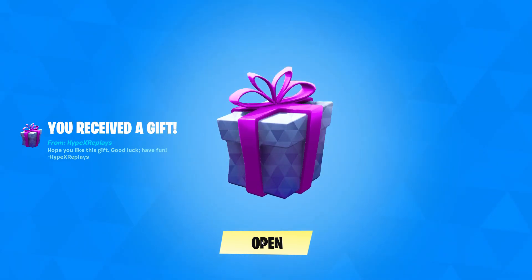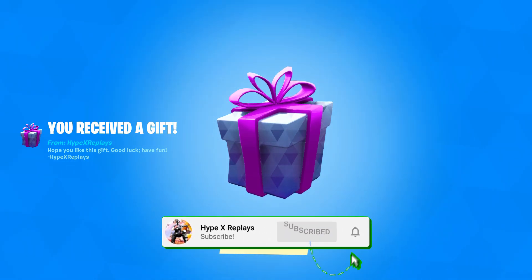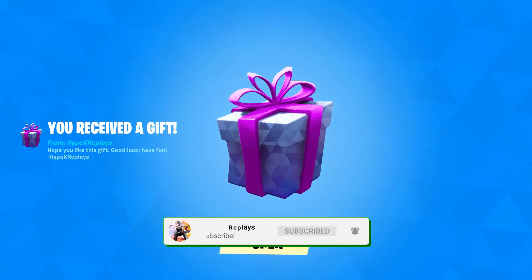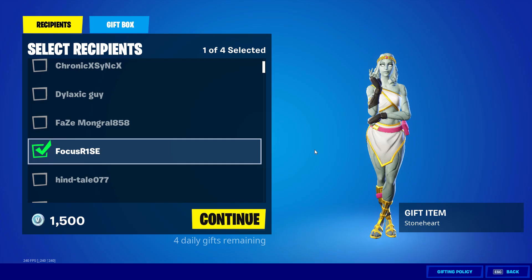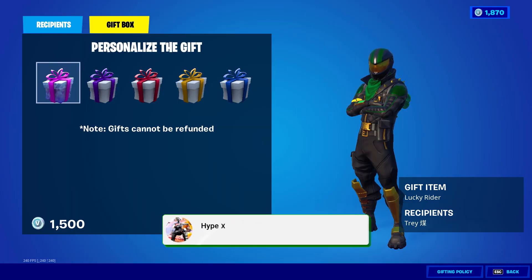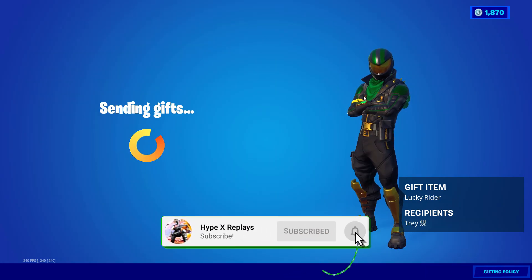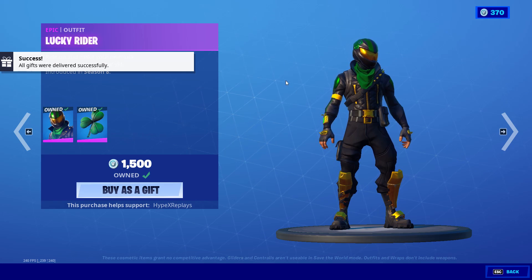If you'd like to see this, the next time you log into Fortnite, all you've got to do is make sure you are subscribed to the channel with the post notification bell turned on. Then go and comment down your Epic, as I do try to give my subscribers gifts all the time here on the channel. To get a free gift, drop a like on the video and subscribe with the post notification bell turned on.